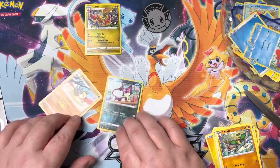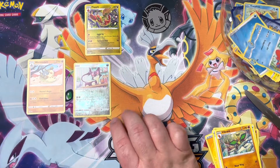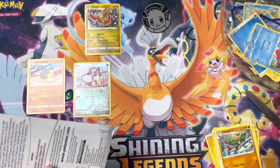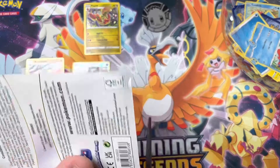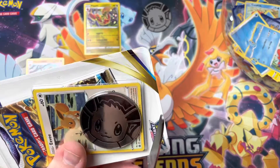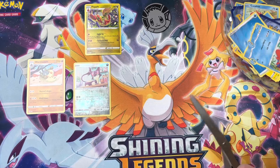And a Wormadom. Wormadom, you are not the guy we're looking for. Maybe we'll have better luck out of the Eevee pack. I'm just going to go ahead and cut into this one again, since apparently they glued these like crazy.